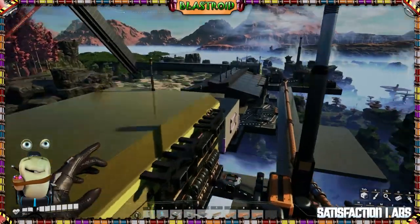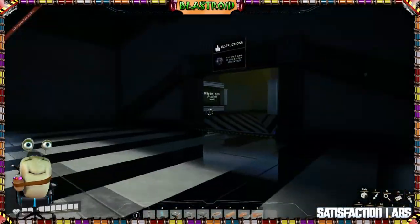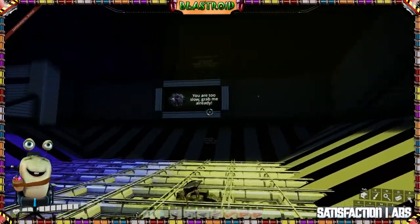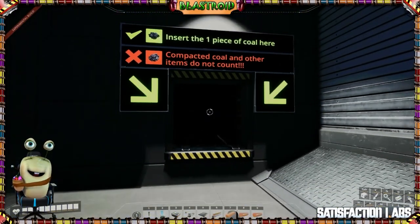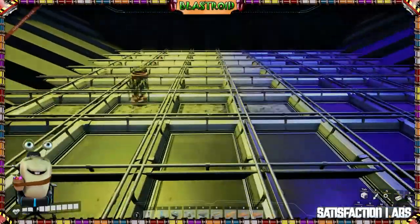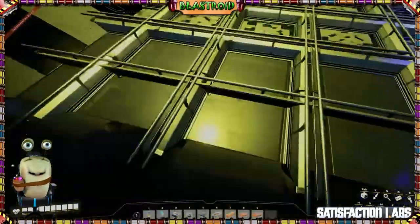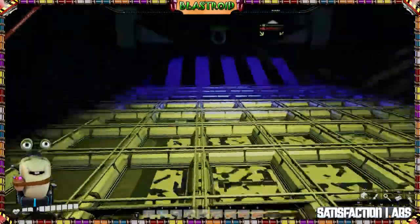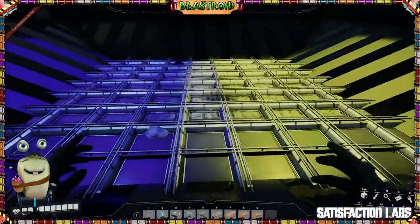The last puzzle is probably one of my favorites. Basically you need to catch a piece of coal — it's even taunting you: 'You are too slow to grab me already.' You need to put one piece of coal into this box, but compacted coal and other items do not count. You've got to figure out how to catch that regular piece of coal. I just caught a piece of compacted coal — that won't work. The coal touches every one of these belts eventually, so you can't just sit in one spot and know the pattern. It's fairly random.